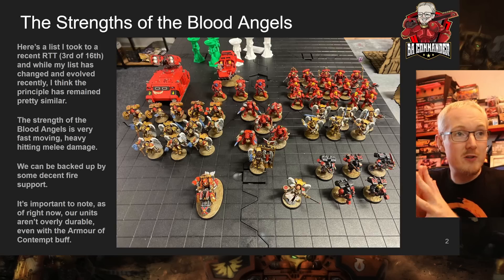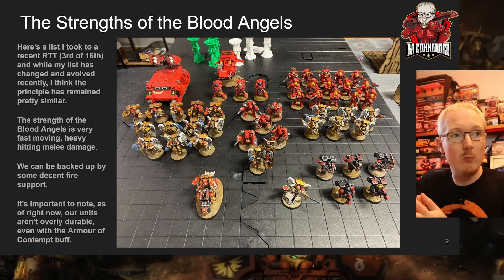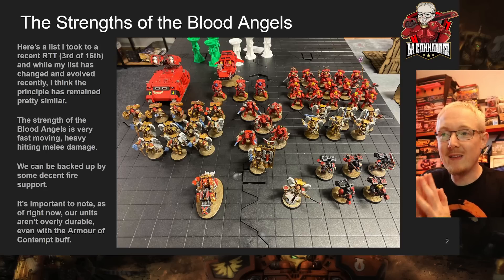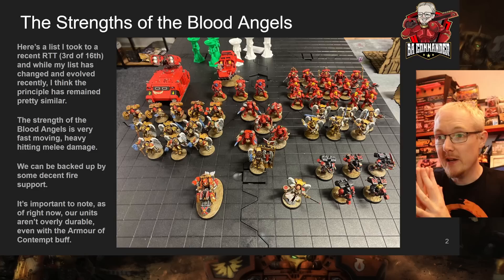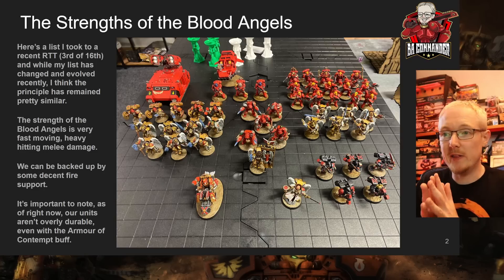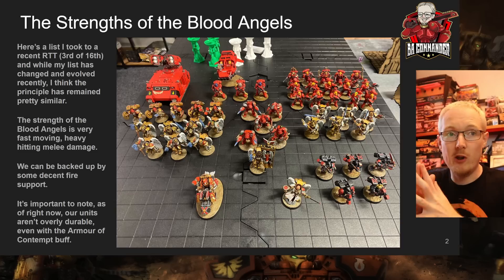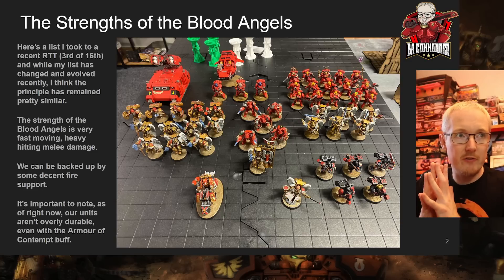It's important to note that even though Armour of Contempt has provided us with more durability, we're still not that survivable — we still lack invulnerable saves. Looking at this list I recently played, my opponent was excited because he had an ability to turn off invulnerable saves, and I was like, well I only have one squad and one guy — 90% of my list has no invulnerable saves.